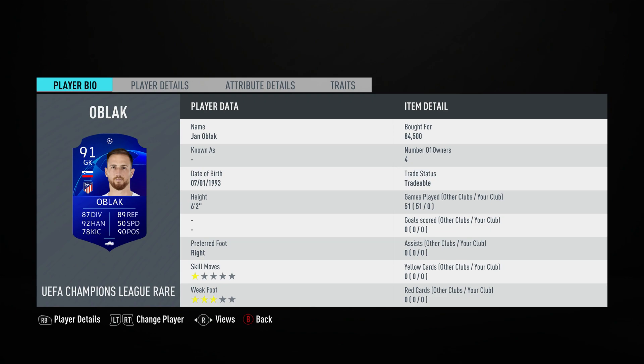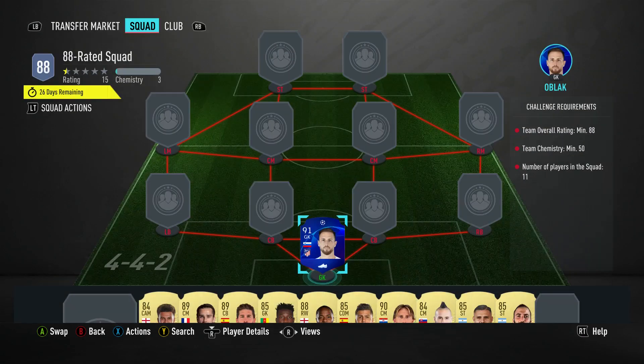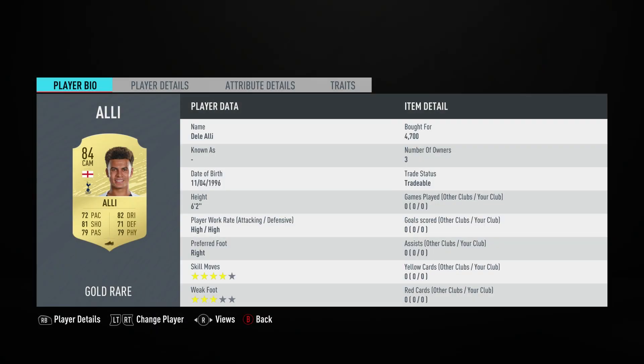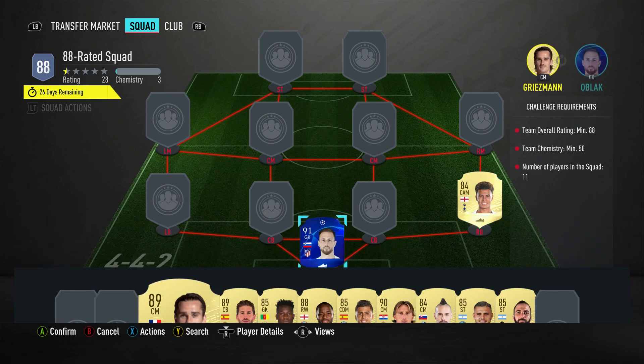This doesn't have to be the UEFA Champions League one — it can be any gold or whatever. First up is Jan Oblak at 91-rated, bought for 84,500. He plays for Atletico Madrid in the Spanish First League and is Slovenian. The right back is a CAM slot — it's Dele Alli, bought for 4,700. He plays for Spurs in the Premier League and is English.